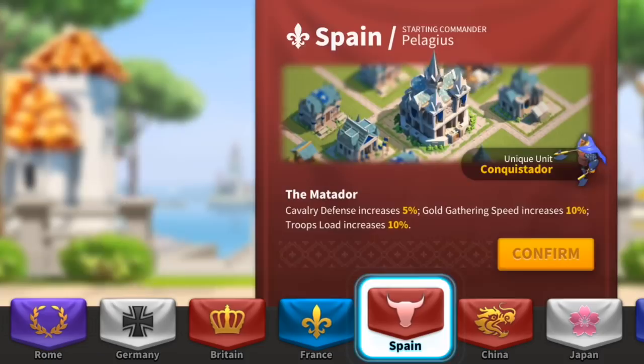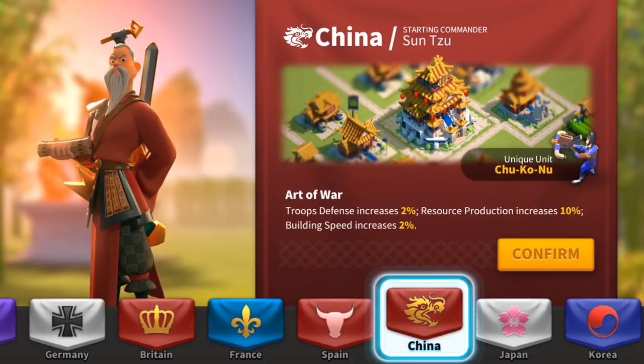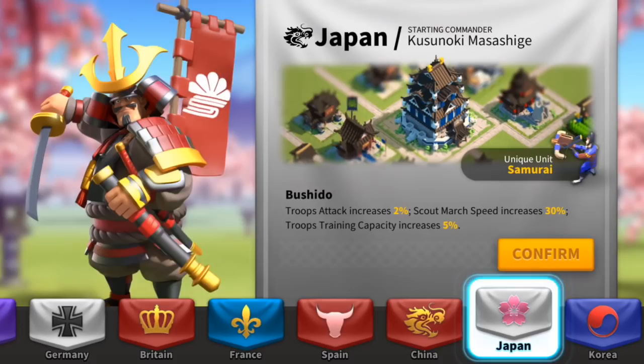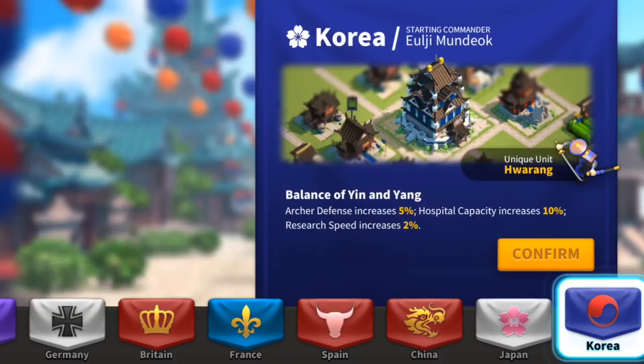Joan of Arc — throwing axemen? Really? I was expecting something different from France. In Spain, we got the Conquistador, cavalry defense increasing 5%, gold gathering speed also getting increased. We got China's Sun Tzu with the Chukonu — this is the same unit that you can get in Age of Empires, one of the unique ones. The Samurai from Japan — absolutely, I cannot think of any other better unit for Japan.